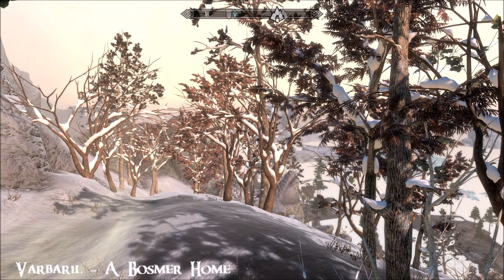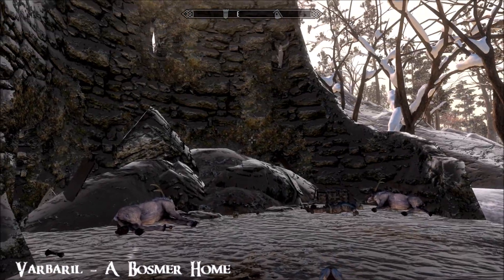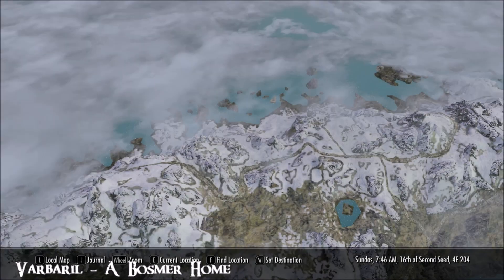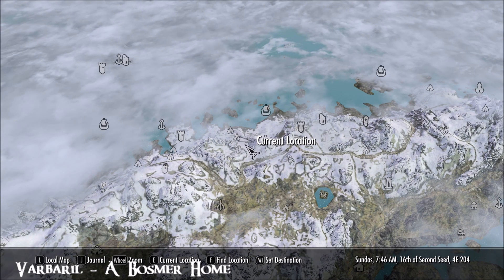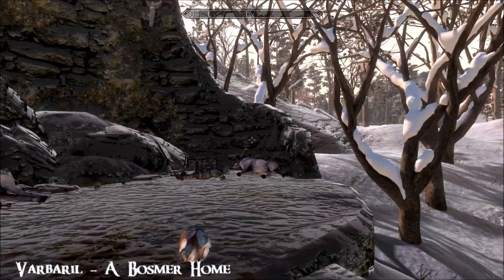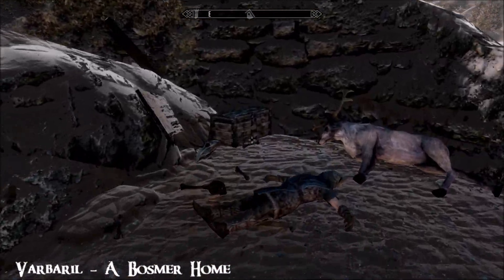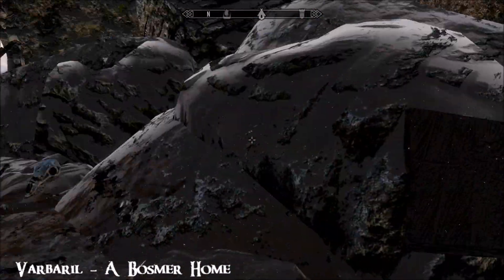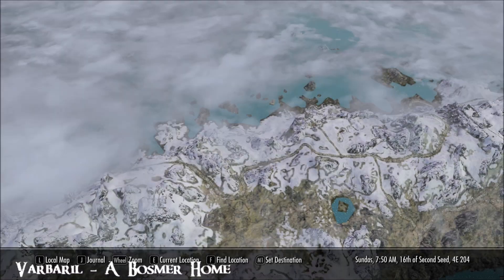Our second home is called Varbaril, and it's a Bosmer home. We're at an unnamed tower. I'll show you where this is on the map. There's Deepfall Barrow — I literally just came up the hill from there to find the tower. There's all sorts of blood and guts and stuff around, and the key will be in that chest. And that key will take you to the home, which isn't far at all.